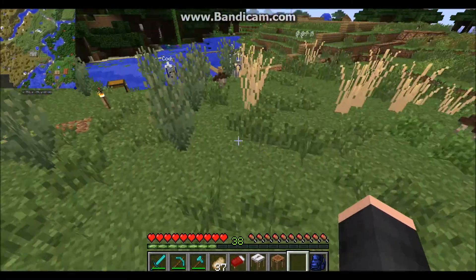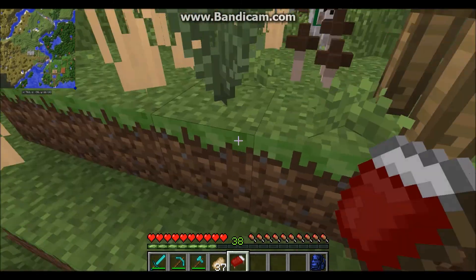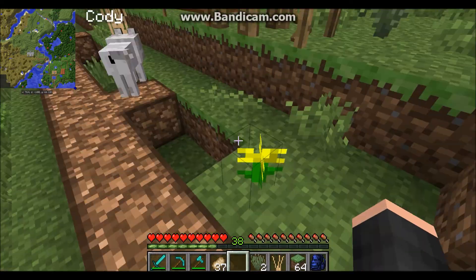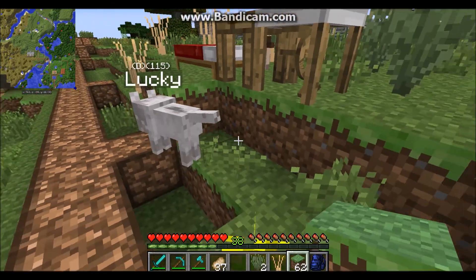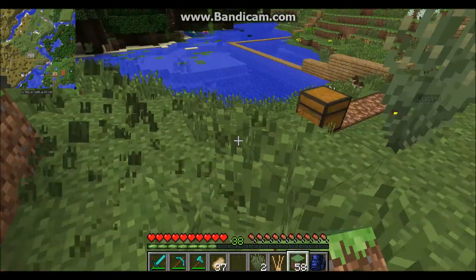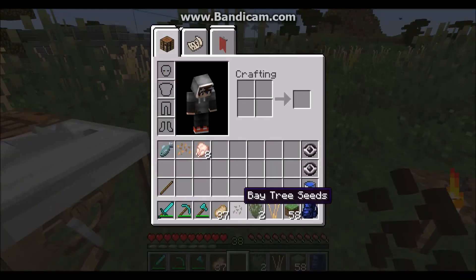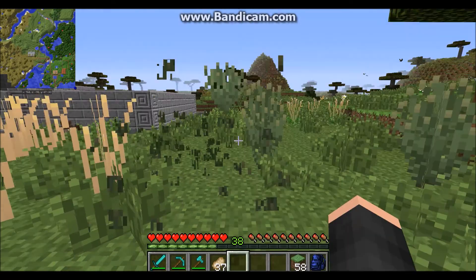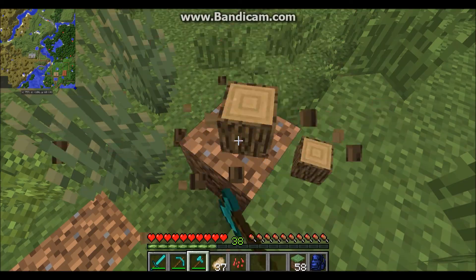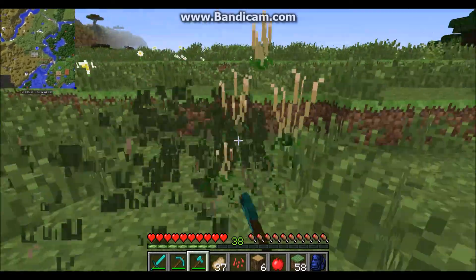I kind of closed off the area with torches where I think would be a good place to build the exhibit. Let's place all this stuff down. I have some materials so we'll use these. First things first, we're going to clear out this zone. I'm going to move this tree — I'll probably add trees back but I just don't want it here right now.